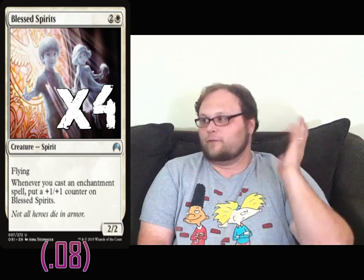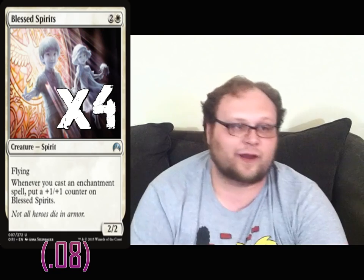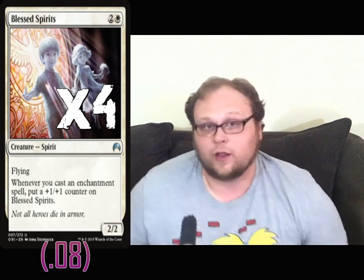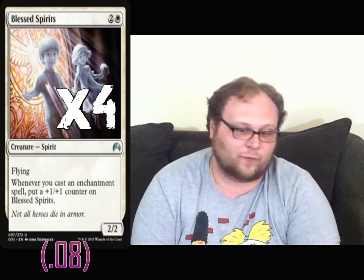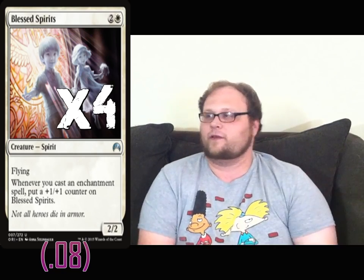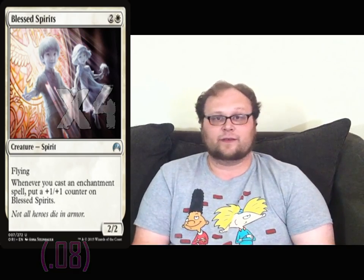Blessed Spirits, even though I just gave it a bunch of crap for costing three mana, is still pretty good. Whenever you put an Aura on your Graceblade Artisan it gets a plus one plus one counter. Or you can just put Auras on Blessed Spirits if it's all you've got out, and your creature gets a plus one plus one counter plus whatever the Aura gives. Blessed Spirits is probably the only other option we get, and we take what we can get.